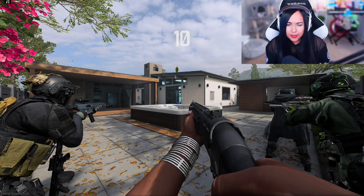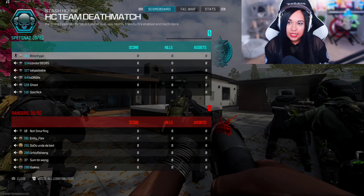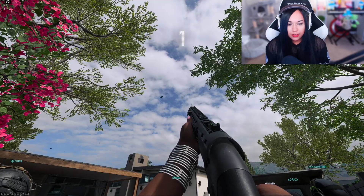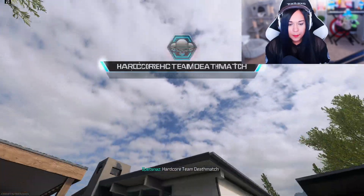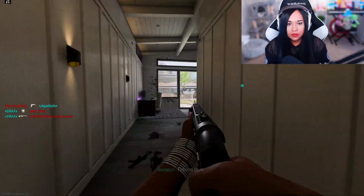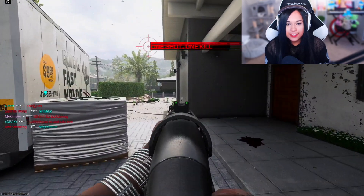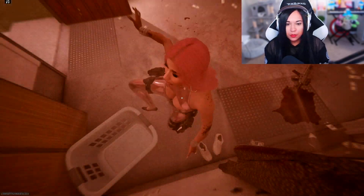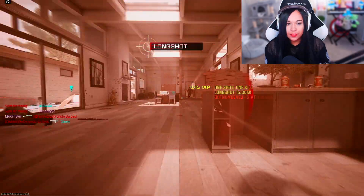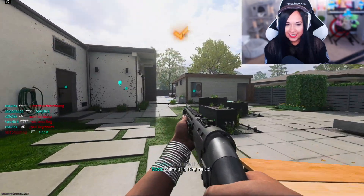I got some Stash House TDM, so it'll probably go by really quickly. I want to try throwing a grenade — maybe it'll get someone, maybe it won't. Ooh, a long shot — awesome! That was definitely a long shot. Another long shot. Hey, I got the seven long shots — awesome! I unlocked the aftermarket part in that match!